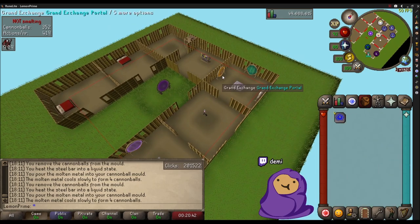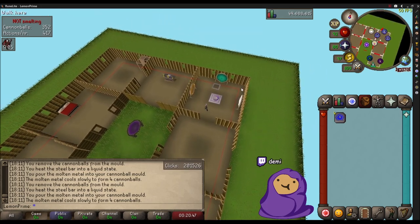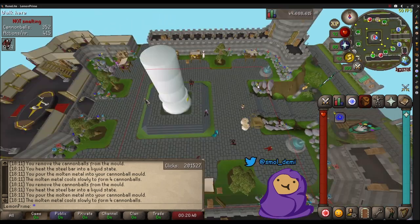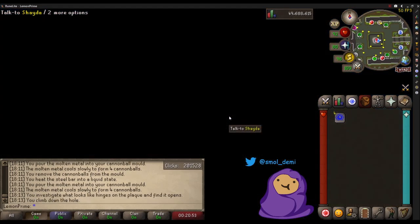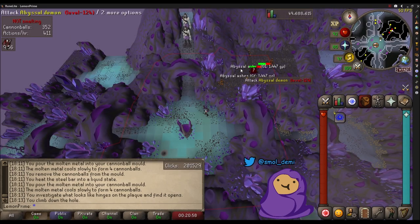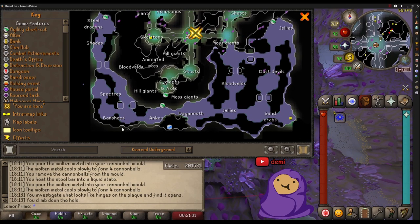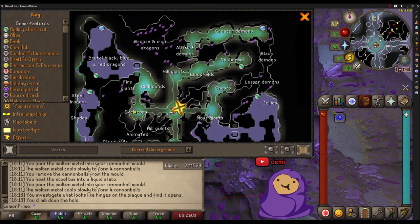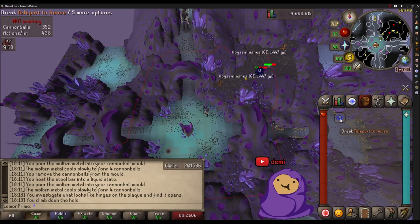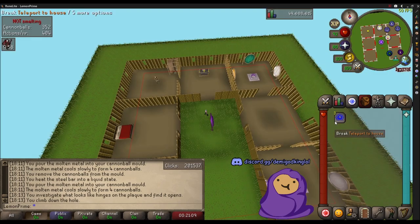I just have my most frequently used ones. The Kourend portal is right outside the Catacombs of Kourend - you just go in here and you're there. This is where a ton of slayer tasks happen; I'd say probably a third of my slayer tasks are somewhere down here, usually Dagannoth, Ankous, or Abyssal Demons. These house teleport tabs cost like 500 GP, super convenient.